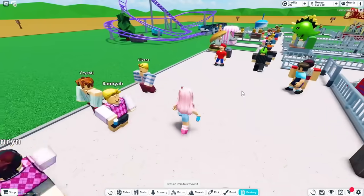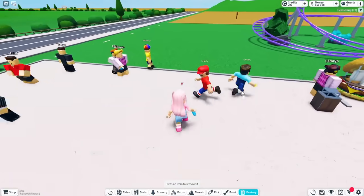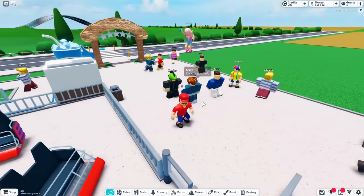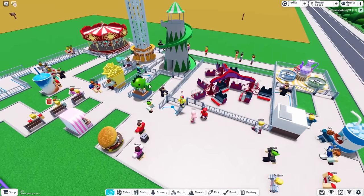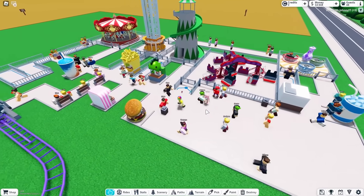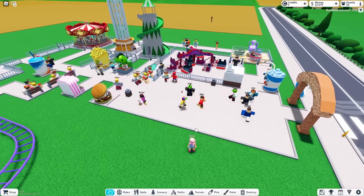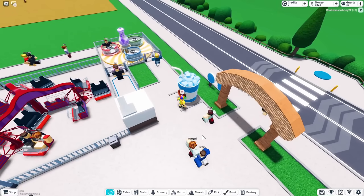Where's the queue supposed to be? The Twister — that one's really fun. Can you move it over here? I mean, I just placed it down. We're gonna lose money if I destroy it. Daddy, you kind of put it in the middle of nowhere. I'm trying to put it by a ride so people hop on one and keep going.